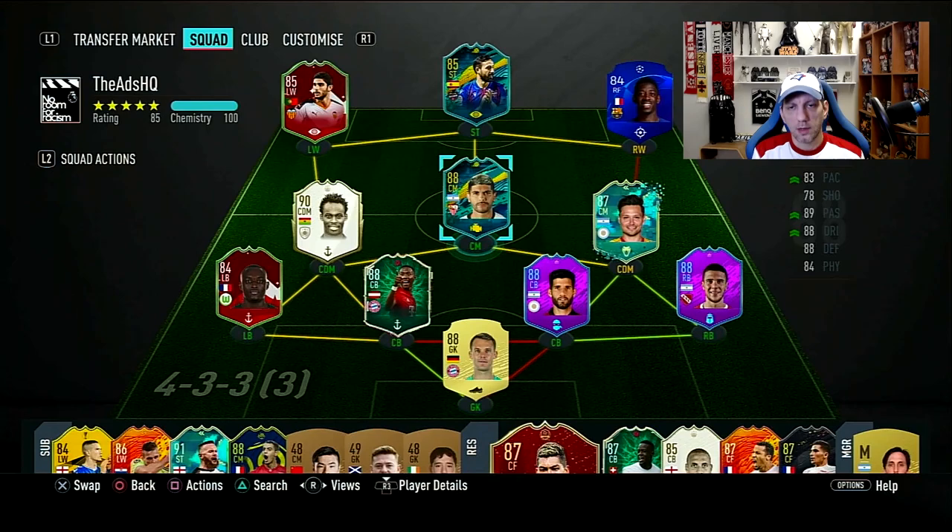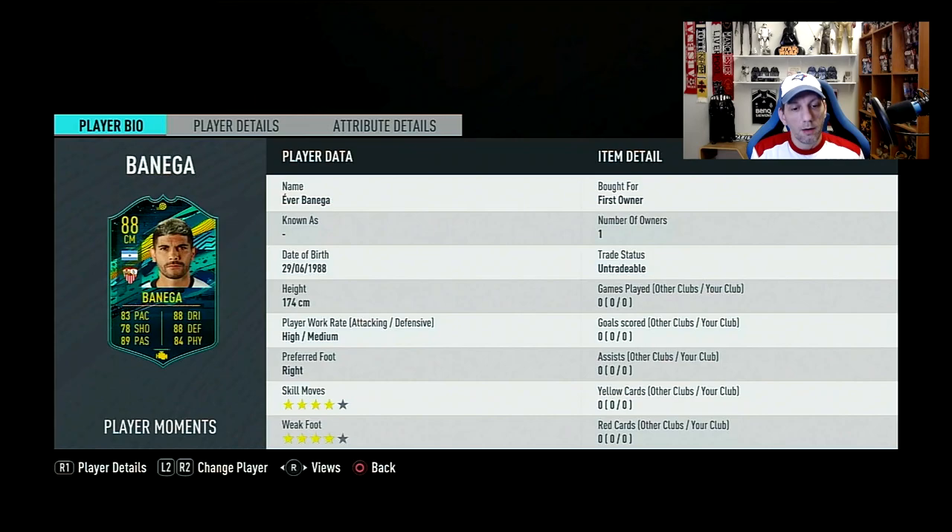Hello and welcome to a new player review. Today content-wise we weren't expecting much, but we did get that Copa Libertadores SBC, which is repeatable, but you need to give up a player — so expect those players to go sky high in prices. We also got a Player Moments card, which is Ever Banega.